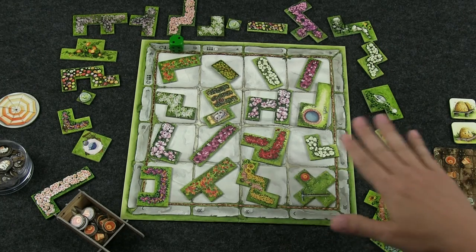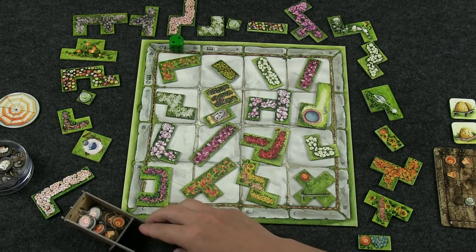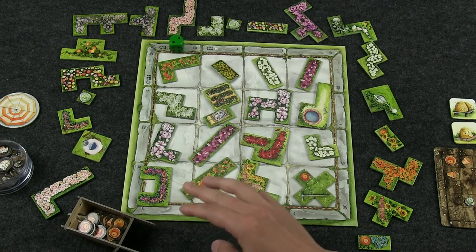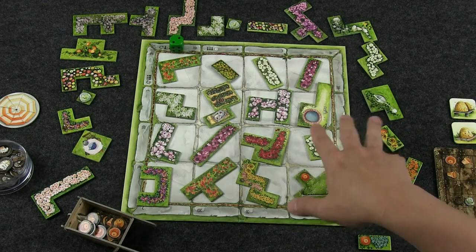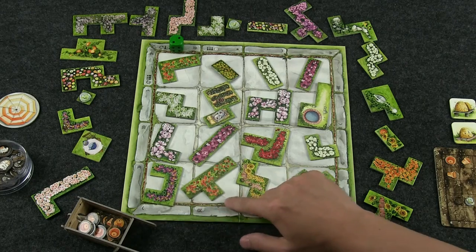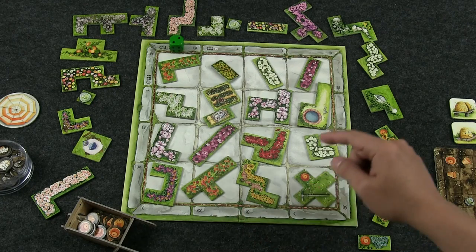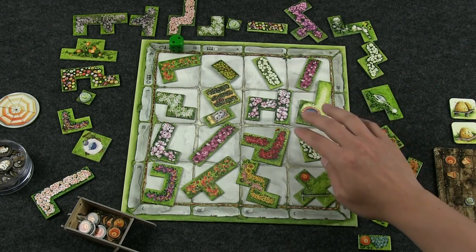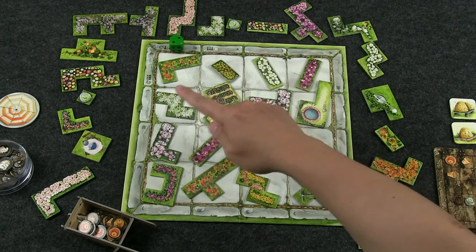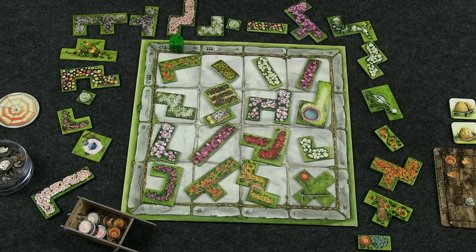Around and on the board you have all the tile pieces. Around the board you have what's called the garden path, which starts in front of the wheelbarrow filled with pots. That's going to be our supply to refill the nursery. The nursery has been randomly filled — one tile for each space. We have tiles of tiles, and that determines what's available for each player to draft on their turn. The row or column the gardener is on is what you can draft from.